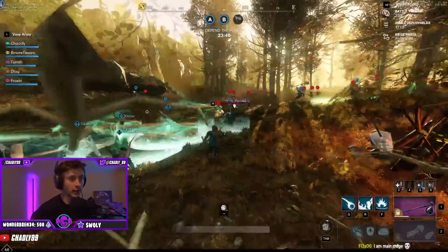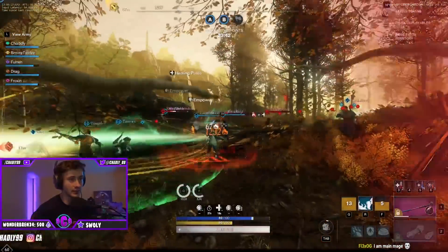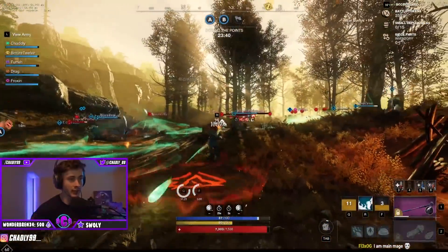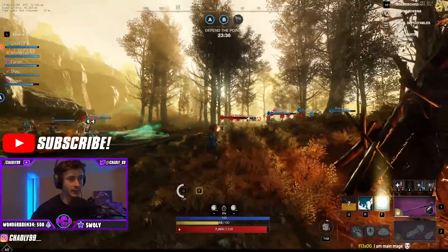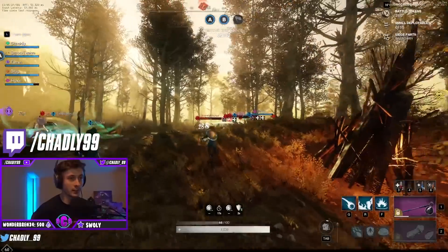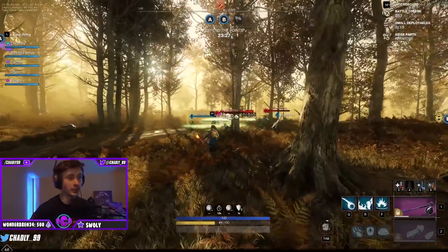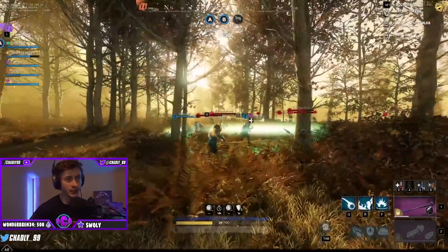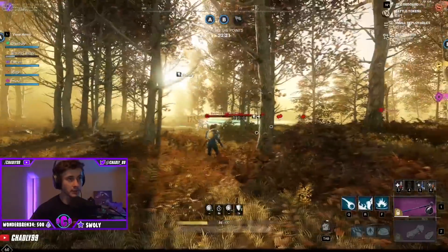Hey, how's it going everybody, Chadley here and welcome back to another New World video. In today's video we're going to be looking at our level 60 and max mastery fire staff build. This is going to be our last update before I get the full build put together, which might take some time because it can involve getting legendaries and just the perfect gear. I just wanted to share this level 60 version with you guys so you know exactly what to be speccing into as you gather up all the legendaries we're going to need for the final build.